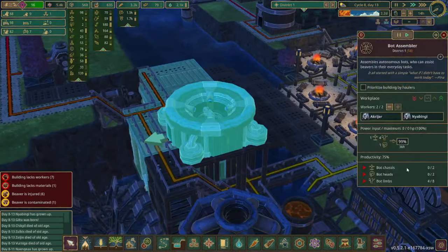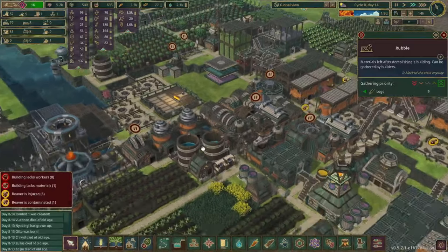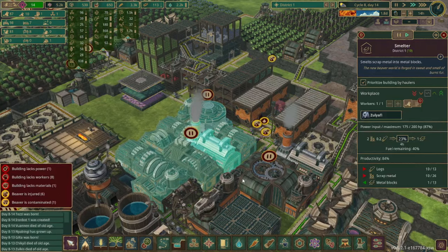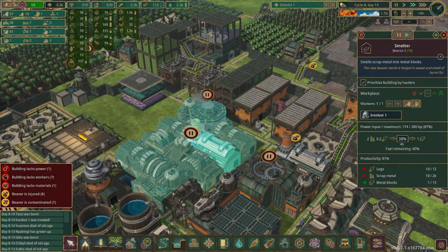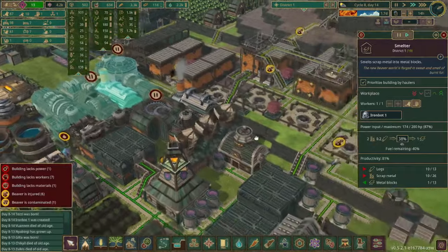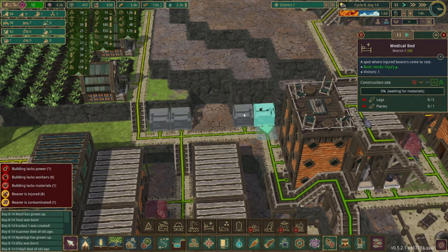Looks like this bot is 99% complete which means in the morning they should be ready to start working. Since we're running a little bit short on metal blocks, let's unlock this for a thousand science and get the bot working in there. This is also one of the more dangerous jobs and it causes beavers to get injured — there are a lot of them that are injured. We'll set up a string of medical beds over here and prioritize a couple of them.